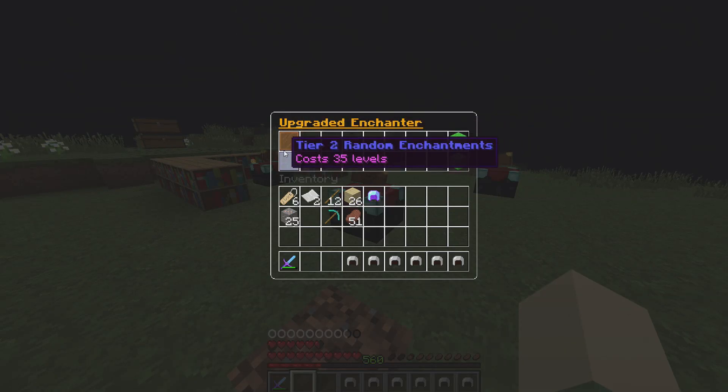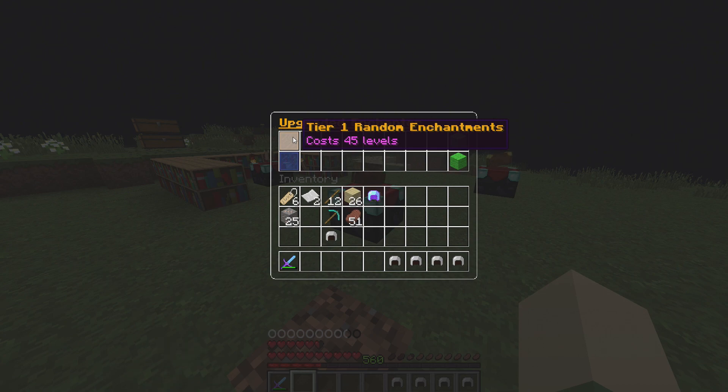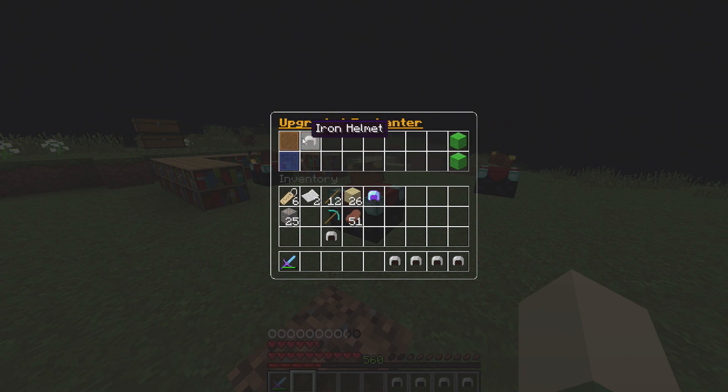I have two tiers for the upgrade enchantment table — these levels I can always change since I'll need to balance it later. You put two things in it. This tier has a chance to give you any enchant that can go on a helmet, between one and six enchants. The other tier gives you between one and three enchants. Also, if you don't have any vanilla enchants on your armor or weapon, you'll also get the vanilla enchants applied — so if you put a plain piece in, it'll give you something like Protection 3. But if it already has protection, it won't re-apply vanilla enchants.